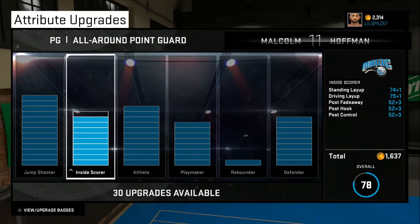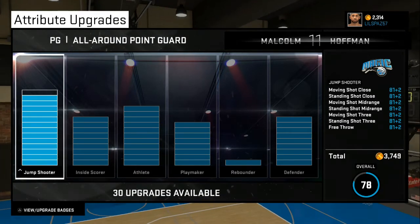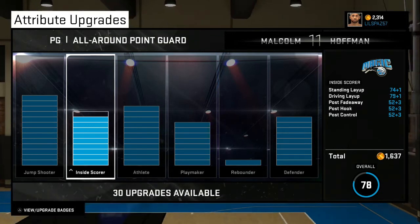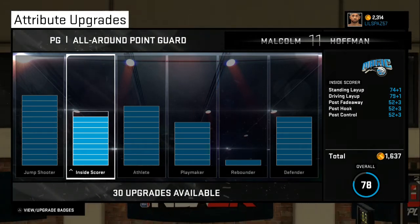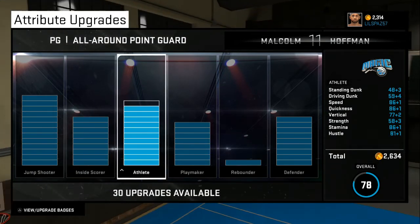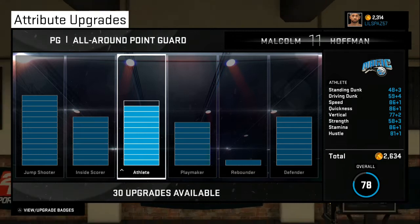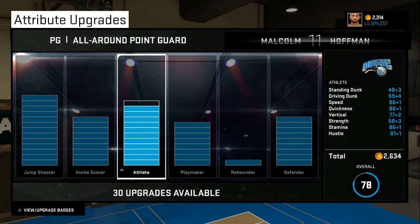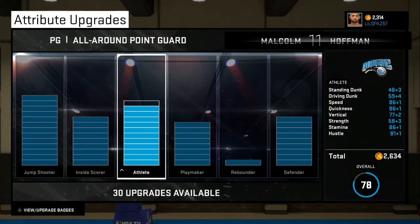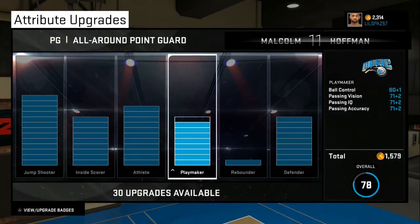Let's start off with the attribute upgrades. I'm an overall 78. My jump shooter is in the 80s. Inside scorer — I'm almost at 80 with the driving layup. Post fadeaway is 52, post hook 52, post control 52, standard layup 74, driving layup 79. Going to athleticism: standing dunks are 48, driving dunks 59, speed 86, quickness 86, vertical 77, strength 58, stamina 86, hustle 81.